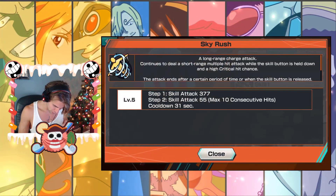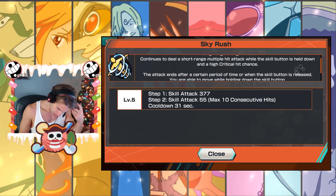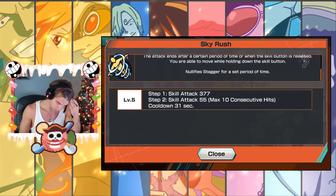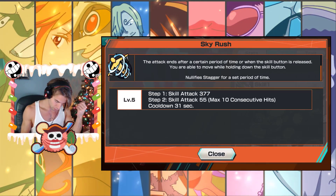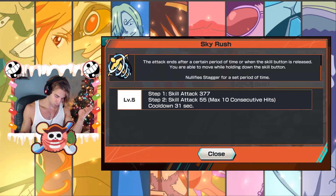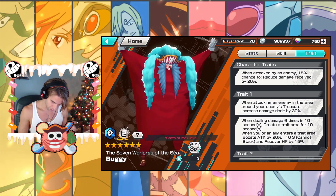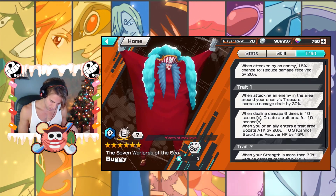Next up is Sky Rush — a long range charge attack. You know how we feel about charge attacks; they're usually not that good. You continue to do short range multiple hit damage with the skill button held down, with a high critical chance. The attack continues for a certain period and ends when the skill button is released. You're able to move while holding down the skill button — that's actually kind of fun. You can have a max of 10 hits at 55 skill attack each, so there's the initial swoop and then the spin. You probably won't ever hit all 10 times. It's still only a 31-second cooldown — pretty solid. When attacked by an enemy there's a 50% chance to reduce damage received by 20%, but those traits aren't something I really care for.